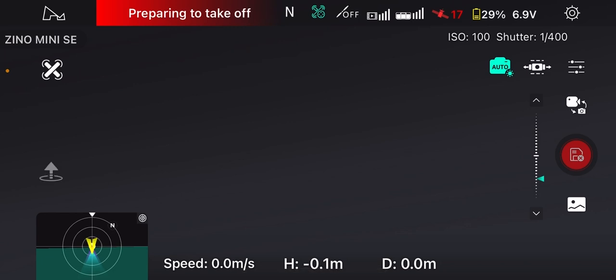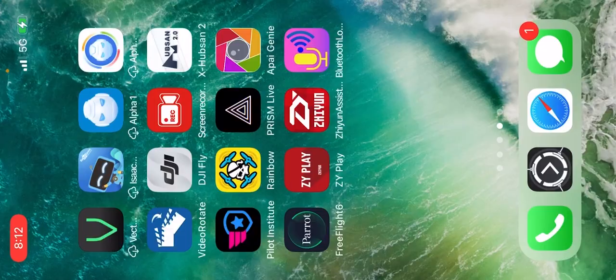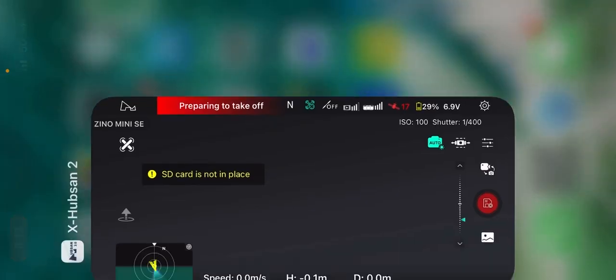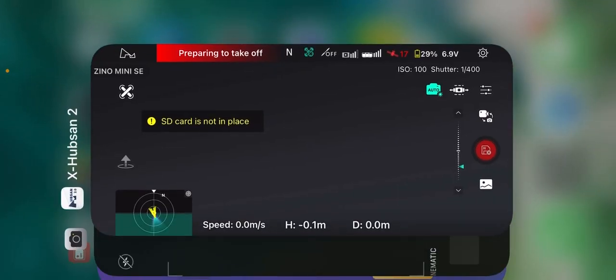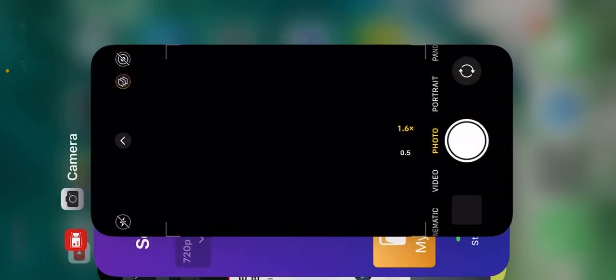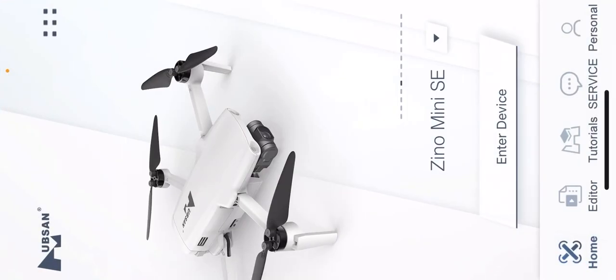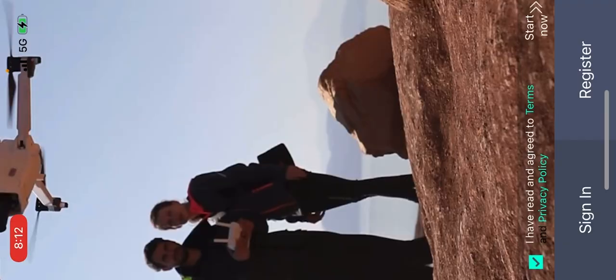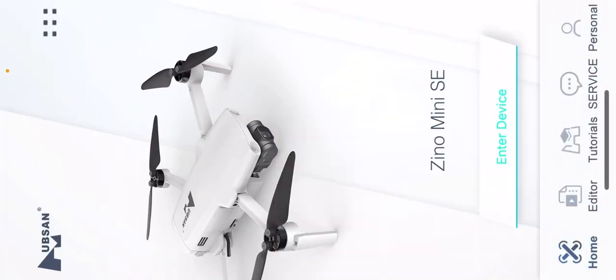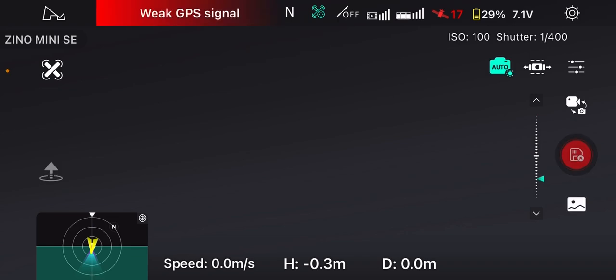So that is something I did not expect at all from Hubsan. What are you going to do — Hubsan is doing what Hubsan is doing and I have no control over it. So we can just close off Hubsan and restart Hubsan and hope that the camera will come back to life. Guys, this is why people don't send me stuff in general — computers and technology just act up with me.